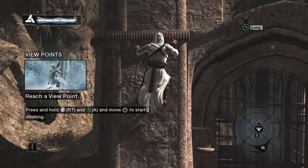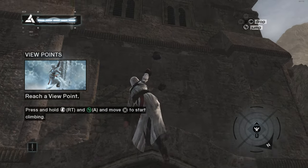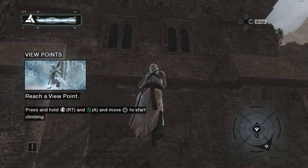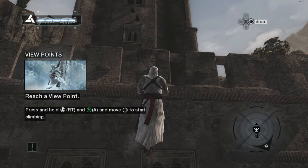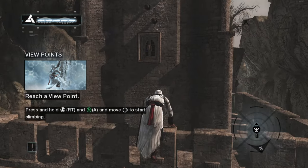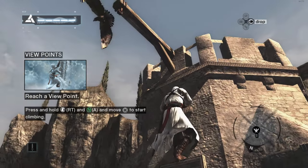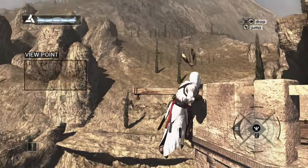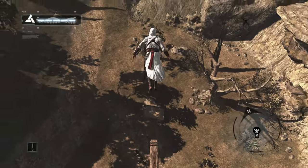If we go up here and do our leap of faith, this should now be working. Just get up to the top here, and then do our leap of faith. This should be it — just go over here and jump off.